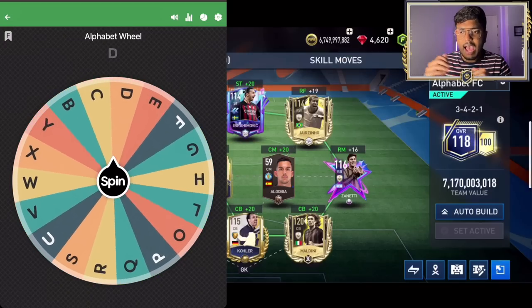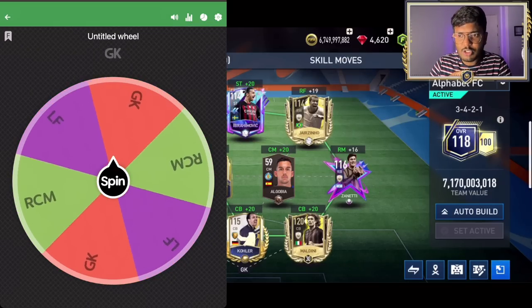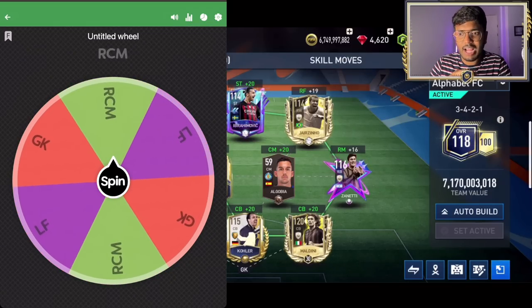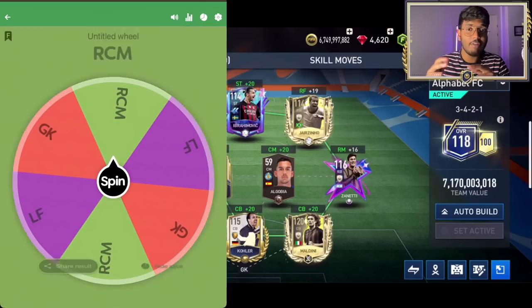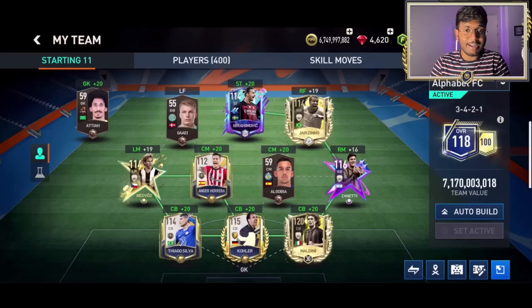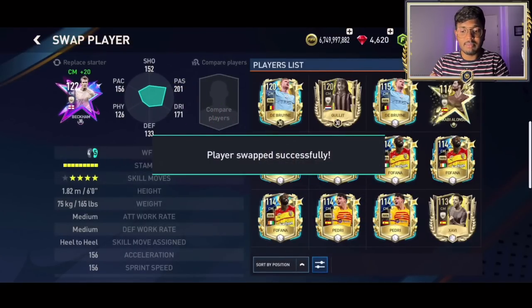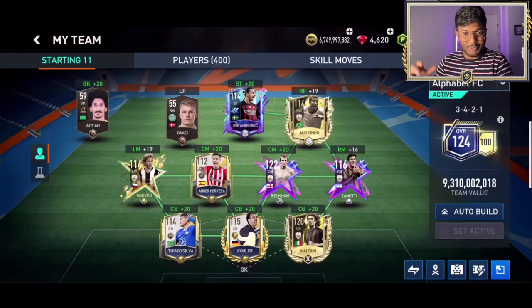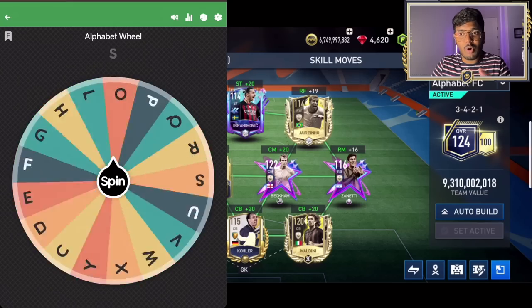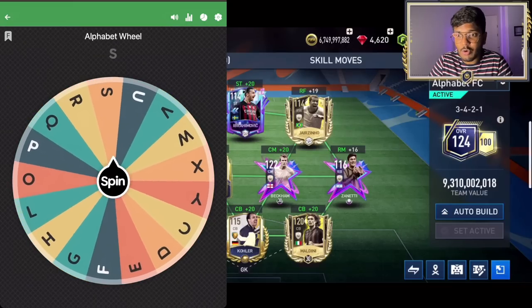Spinning the wheel — letter B, position is right center mid. We need a center mid player with letter B. We've got the right person: David Beckham! That's 124 overall. Two more players left to buy.